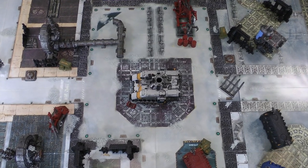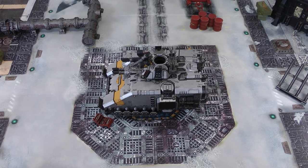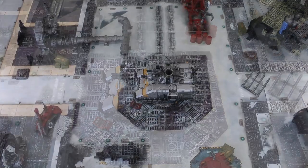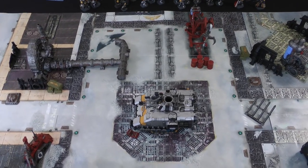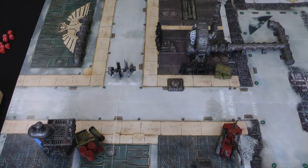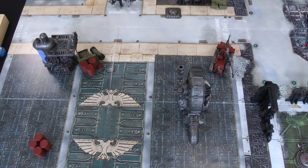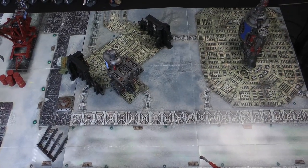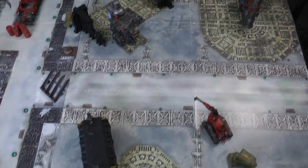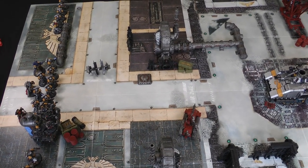Here's our battlefield: the Repulsor is in the centre as specified — you can preview what it will look like eventually although it's missing its turret. In the centre we have the spaceport board with a crane, some pipes, ruins and a box. To the left is the city board with a Haemotrope Reactor, ruins, and a plasma regulator. On the other side is the Canticles mat with an Alchemite Stack, ruins, regulator, and more boxes. The magazine wasn't clear about who should pick deployment zones so we rolled off.